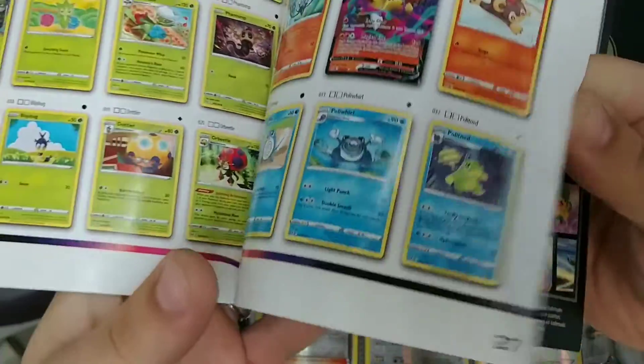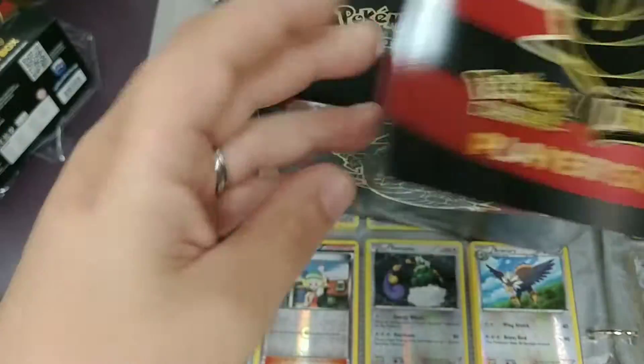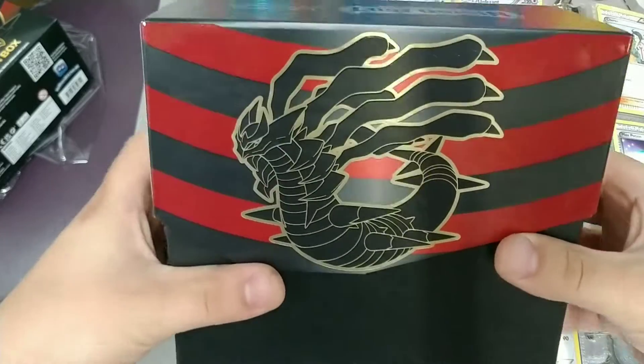We've got our Player's Guide, which has a set list for Lost Origin in it. I'm going to take a good look at this over the next couple of days and find my favorites — maybe find a Chase Goal and open this guy up.